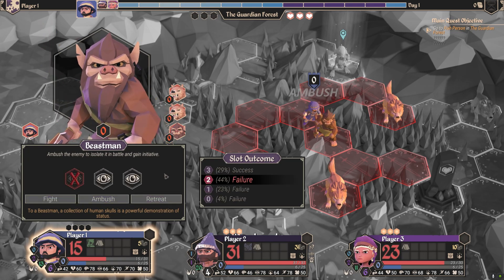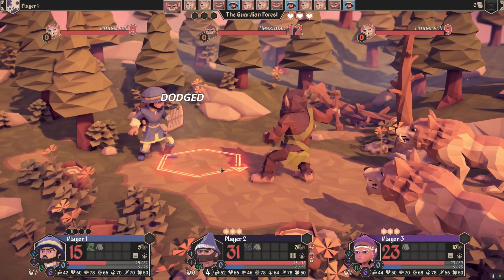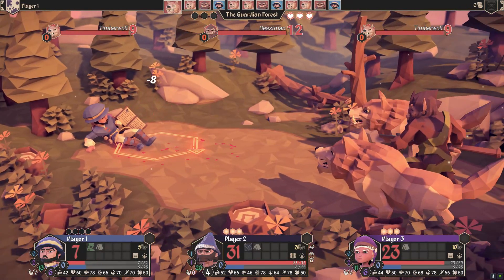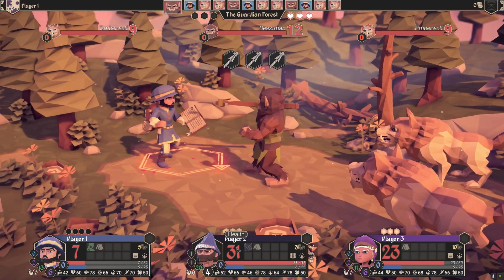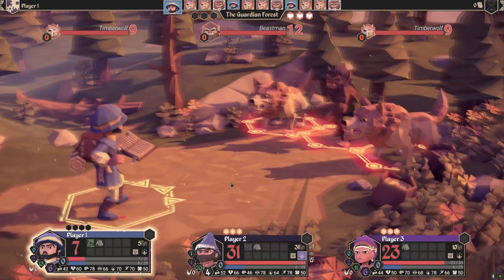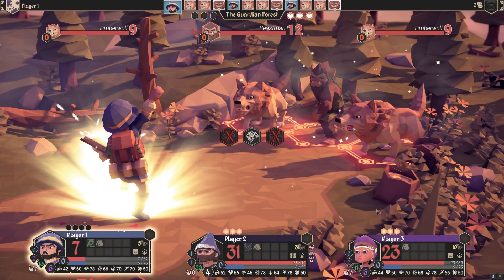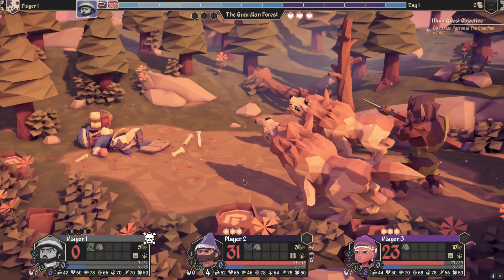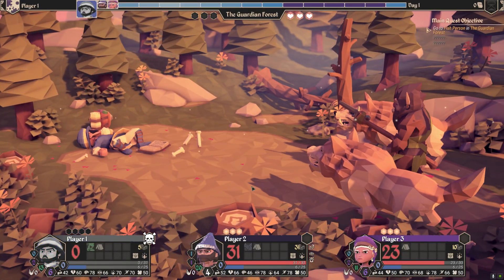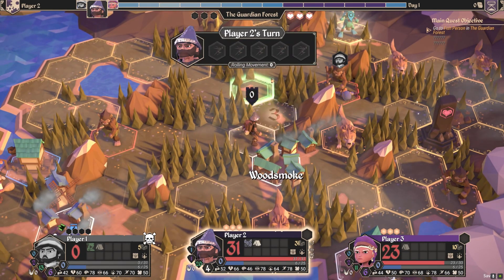Ambush — I always choose to ambush. If I fail, we still have to fight them anyway, right? Is there any downside? Oh, they attack first. But wouldn't they attack first if I didn't fail anyway? And now I'm only one guy — what happened to my other guys? They joined me before but they don't join me now. I don't get it. Where are my other guys? They didn't join me in combat — very odd.